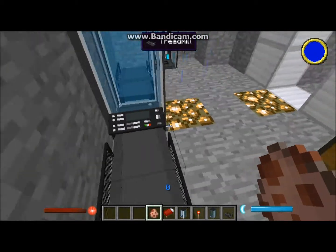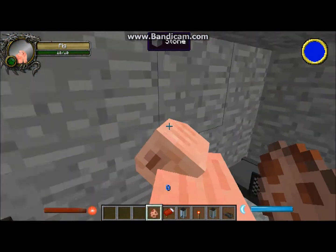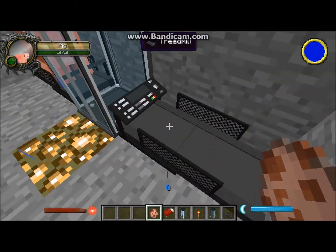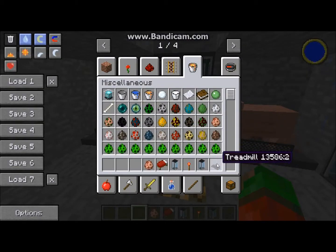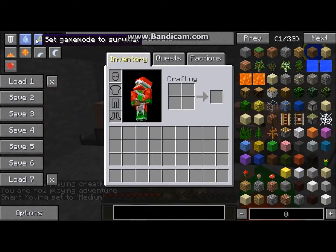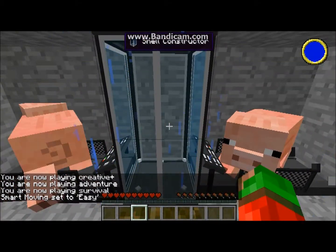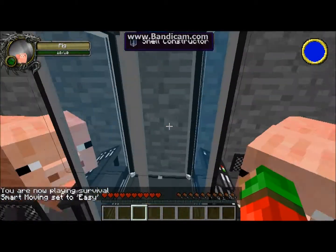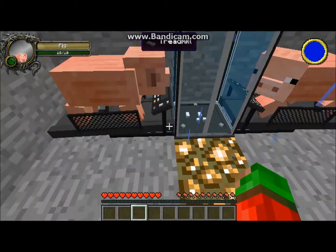You're going to want to herd your pig or wolf over onto these little treadmills and they'll start running, thus powering your machine. Before I move on I'm going to switch to survival mode - these will automatically register which mode you are in when you activate them. You just want to right click them, it'll do a little bit of damage.